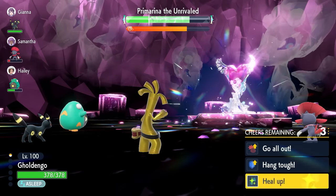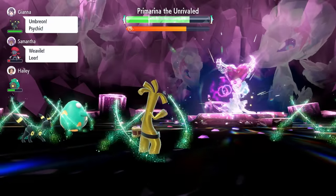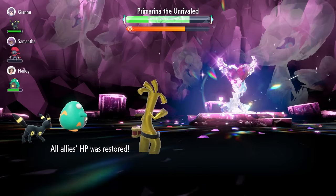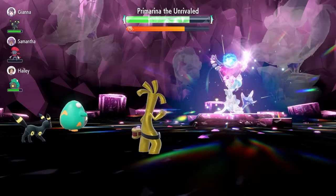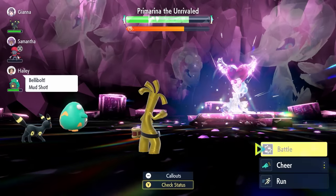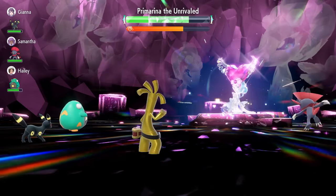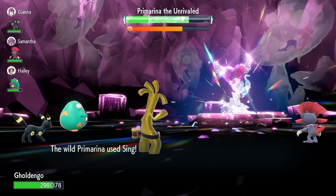What we need to concentrate on now is going for those Nasty Plots again to boost our Special Attack back up to plus 6 before we start attacking. We're at a stage where we're close to being able to Terastallize — and now we can Terastallize, so we're going to be fine. Just keep an eye on your health at this stage while going for these Nasty Plots. If you get low on health, you're going to just have to Terastallize and get some damage off. Hopefully RNG is kind to you; you'll see a couple of turns where you get free turns to get the Nasty Plots off.